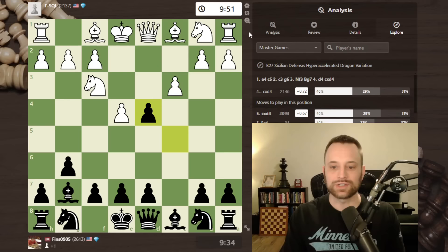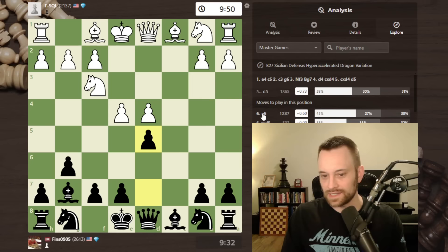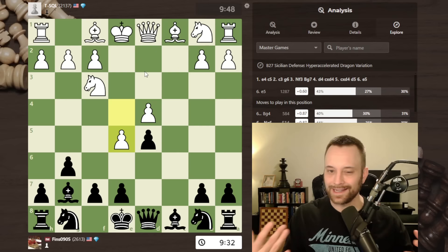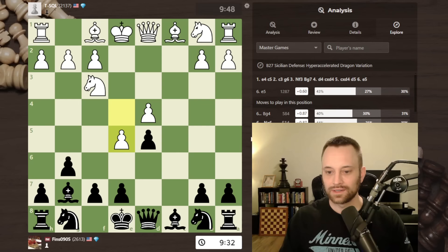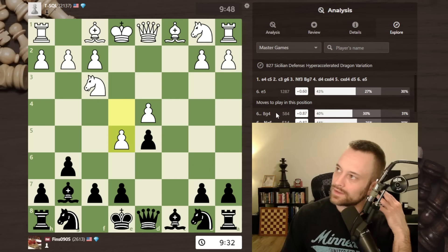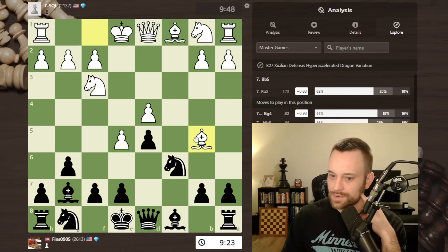Usually white plays e5. Back to the game — white plays knight f3, bishop g7, and now d4. I trade — we're almost always going to trade in the Sicilian when white plays d4. D5 once more — if white had taken I would have played knight f6, so white plays e5, the main move. I feel like I've looked at this position in the past, I just only intuitively know how to play it. I have a rudimentary understanding of where the pieces should go. I played knight c6 — it looks like bishop g4 is actually a little more popular. I wonder if that's because on knight c6, white can throw in h3.